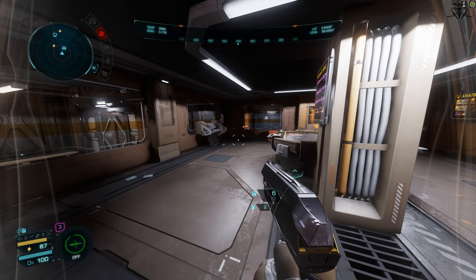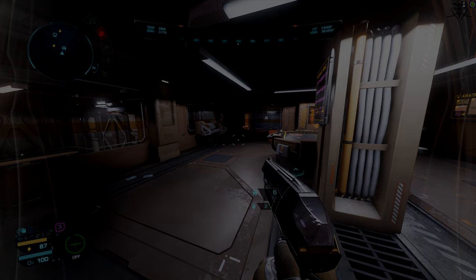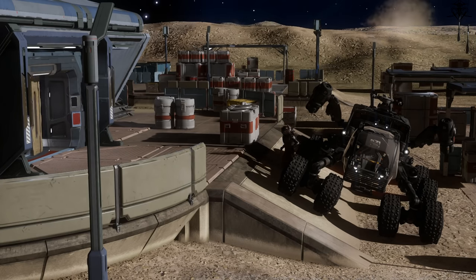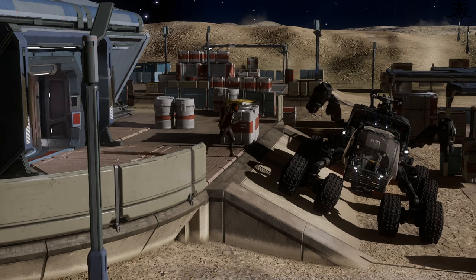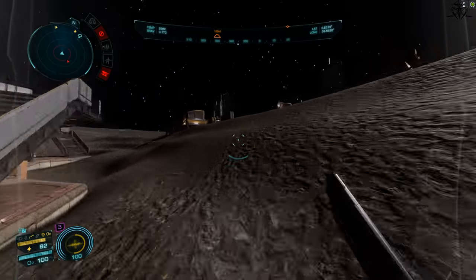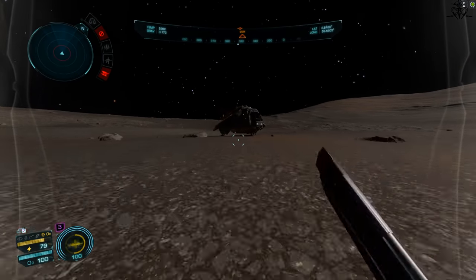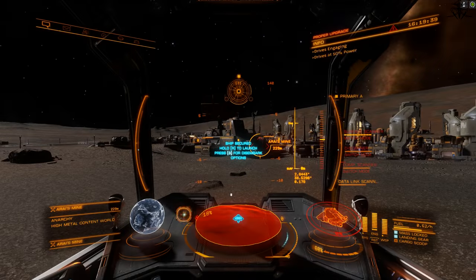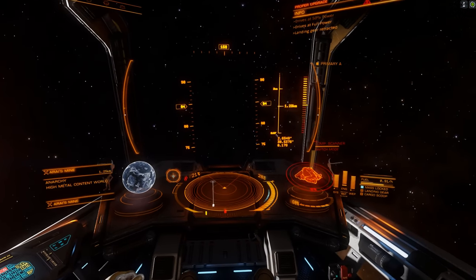Your spacesuit has an arbitrarily imposed limited inventory to waste your time even more — there's literally no other reason. So, what you'll end up doing most of the time while gathering these materials is this: jump into the SRV, drive up to a building, get out, go collect the space crack, once full, get back to the SRV, jump in, jump out, go back collect whatever's left, and contemplate the meaning of death.